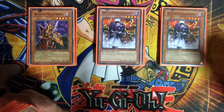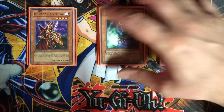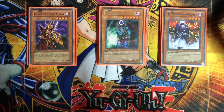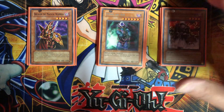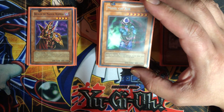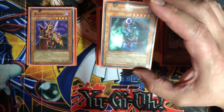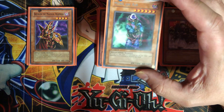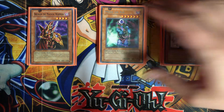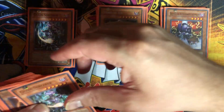Of course we have Breaker the Magical Warrior — destroy a spell or trap. Another target for your Mystic Tomato is Mind on Air, which plays similarly to Ceremonial Bell. It has a little more attack at 1000. Once it's face-up, you get to see your opponent's hand, though only your opponent has to show their hand, not you. It has 1600 defense so a lot of monsters can't run over it. However, it is a tribute monster, so it's a bit clunky in hand.